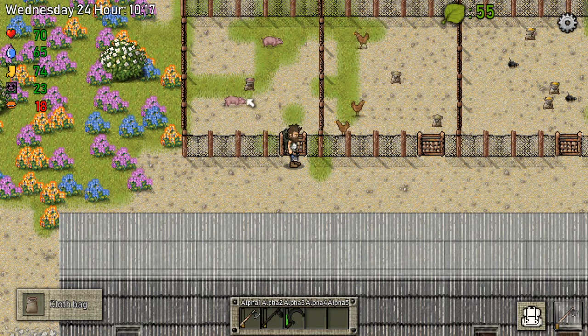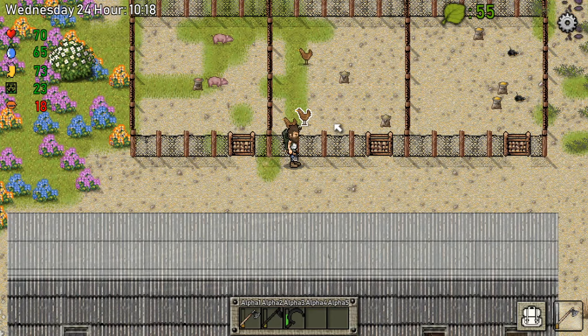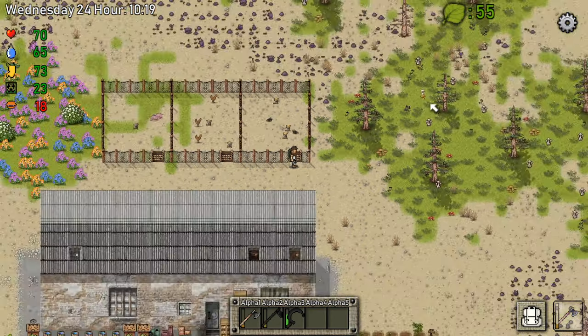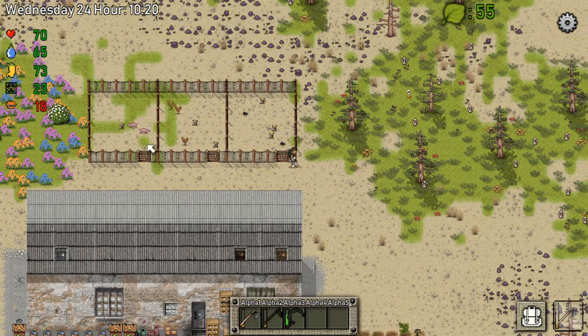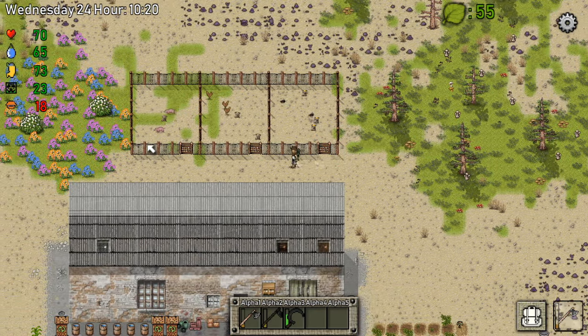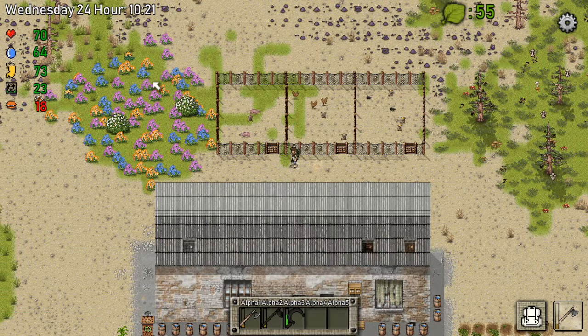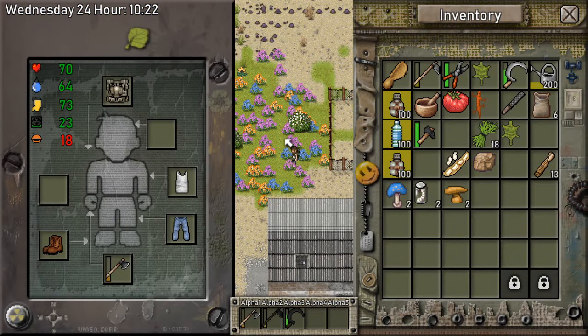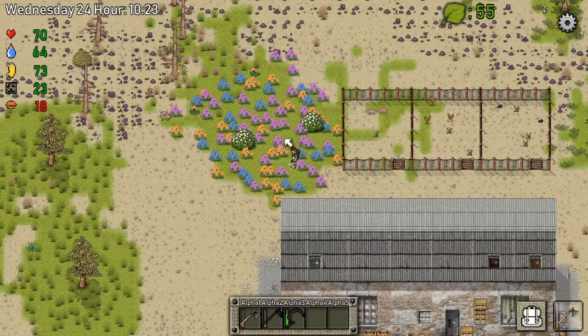So, in this episode I mainly want to focus on getting an egg and making mutant animals. I guess I just want to expand the pan over here, right? Do we got some organic waste on us? No, we don't.